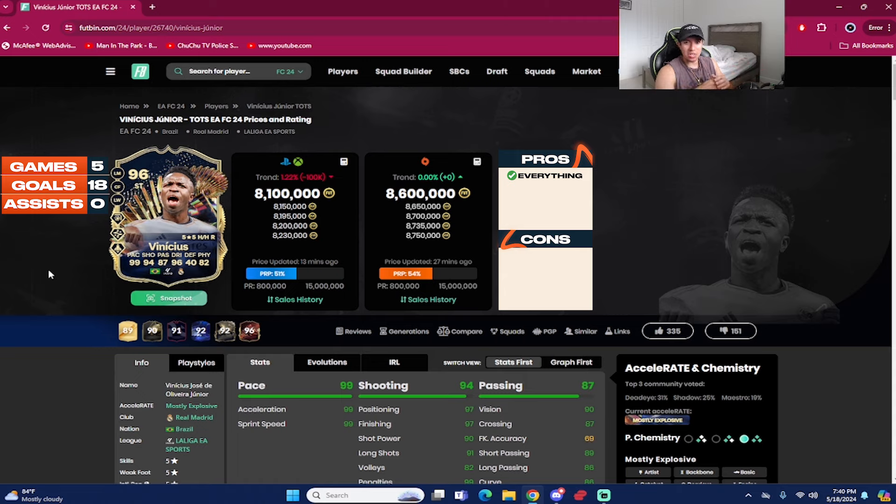I'm shocked they gave him the five-star weak foot, and also shocked they gave him finesse shot as a gold play style — I thought they'd give him an incisive pass or trickster, but they went with finesse shot, which is a very overpowered play style in FC24. He gets a thumbs up and a perfect rating of 10 out of 10 — one of the best players in the game. Let me know in the comments how you'd rank Vinny among R9, Mbappé, Cruyff, Birthday Pelé, and others.